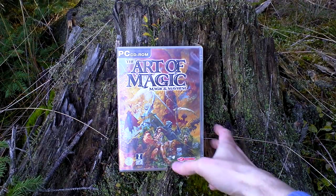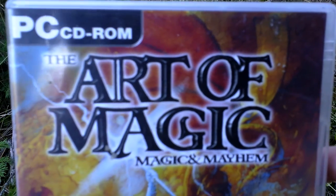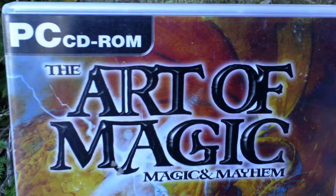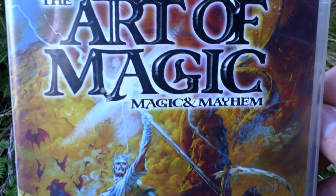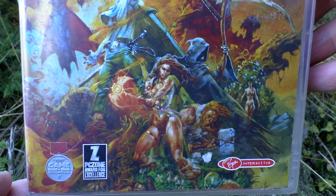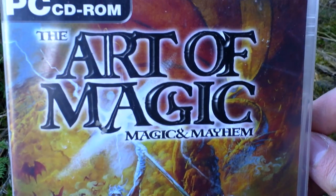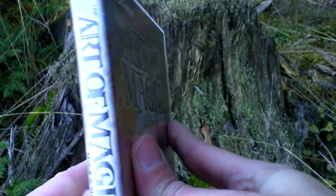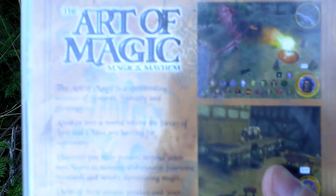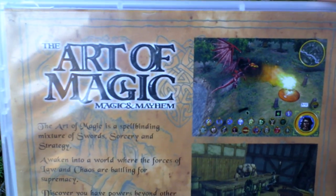Let's take a look at the box art now, released just in the form of a plastic DVD case. Now let's turn the box around and see the backside for some pictures from the game and text about the game.